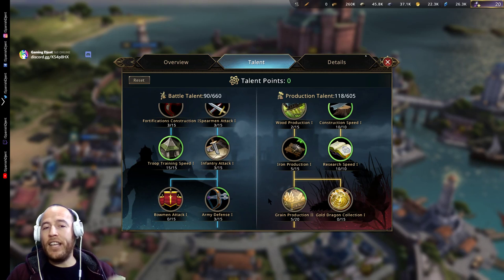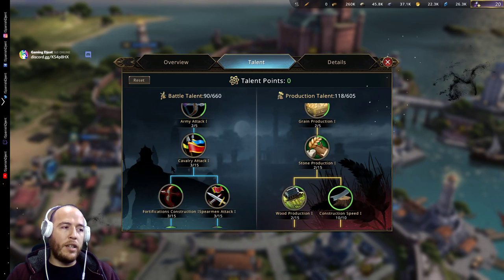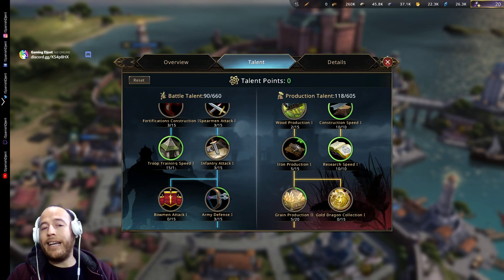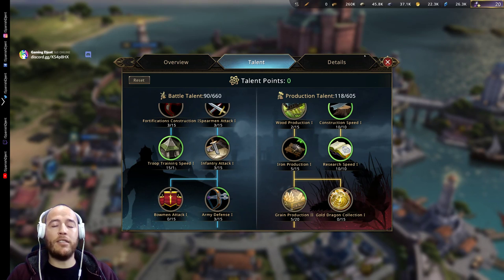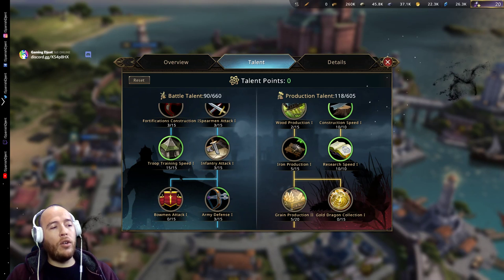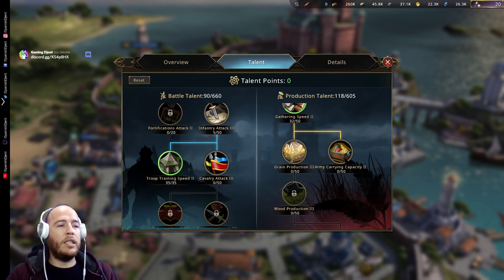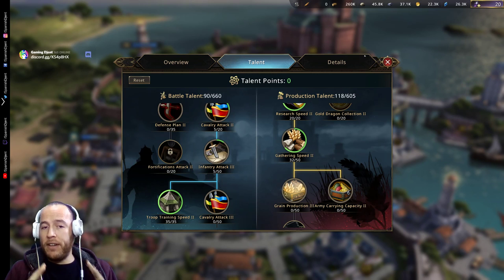So training speed becomes very important. What I would advise is, as soon as you finish that, go over to the left side of the trees and start going towards troop training speed. Because once you unlock level 3 troops, they will take about between 10 to 12 hours each batch. You need to get that lowered. Of course you will build mints and everything else, but it will still be a slow process, and you don't want to be wasting speed-ups on troops. So start working on troop training speed 1 and 2, and that will get you to another point where, once you have everything done, you could focus maybe on gathering speed or army carrying capacity.